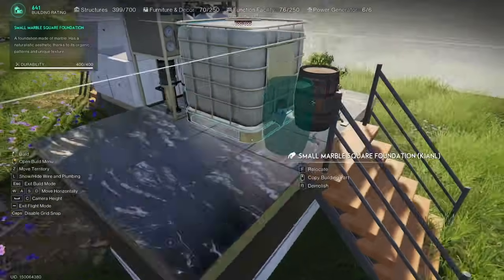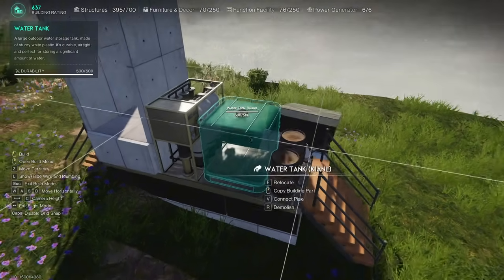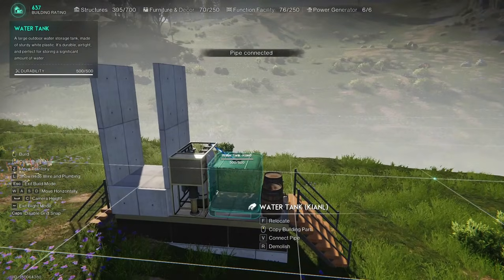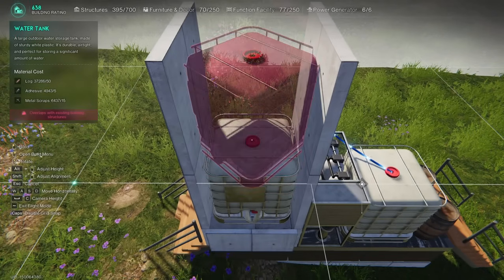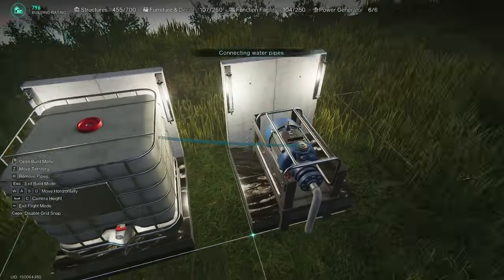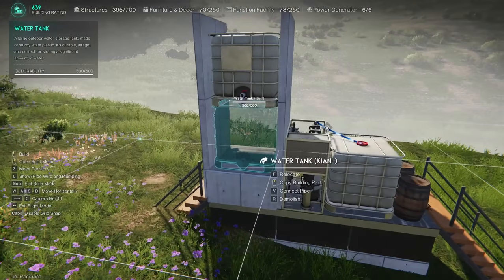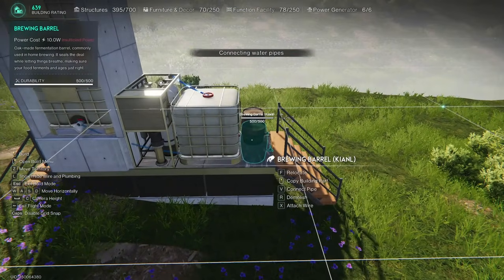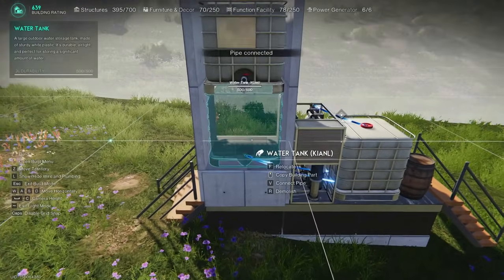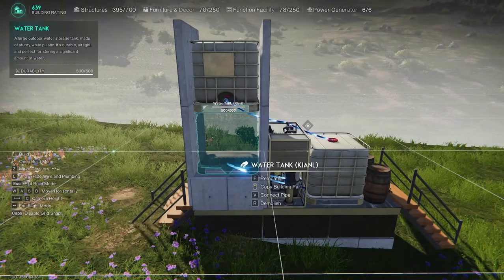If there isn't enough space, disable grid snap and manually adjust the placement. After this, you can remove the auxiliary foundations. Don't forget to connect the osmosis water purifier to this water tank, since we're going to store impure acid there. Next, place two tanks on top of each other in the vertical section, and make sure their faucets are facing the same direction. Each tank has two slots for pipe connections — one at the top and one at the bottom. Pure water required for acid production will be stored in the bottom tank and connected to the brewing barrels. Polluted water will be stored in the top tank and sent to the osmosis water purifier.